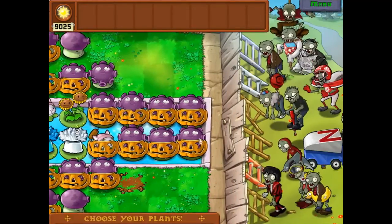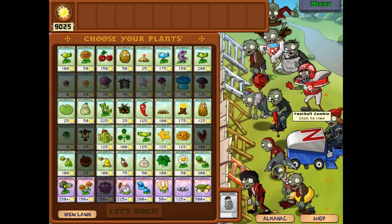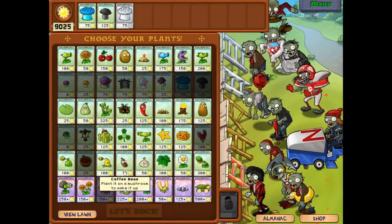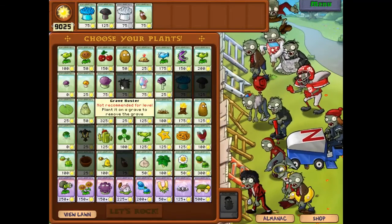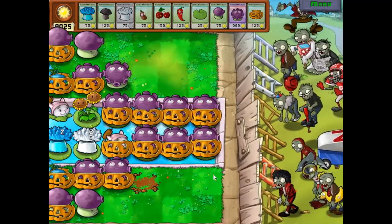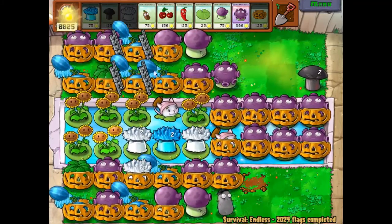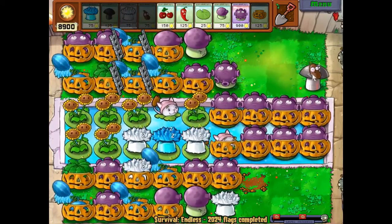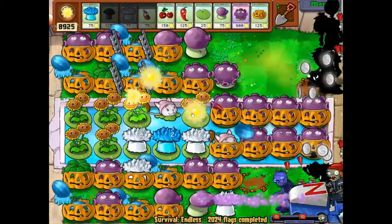Now I'm going to demonstrate a fast tempo for Radio Clock. Fast tempo - no gigas, no gargantors, just footballs as the toughest zombie, and also jacks. We still bring the instants, but our plan is to ignore row two and dump all instants on row five. Row two may have a small chance of a jack exploding, so we need to bring the gloom seed packet to prevent that and replant if something's killed. We begin with doom - same sequence as before - then cherry jalapeno alone, because we're ignoring row two.